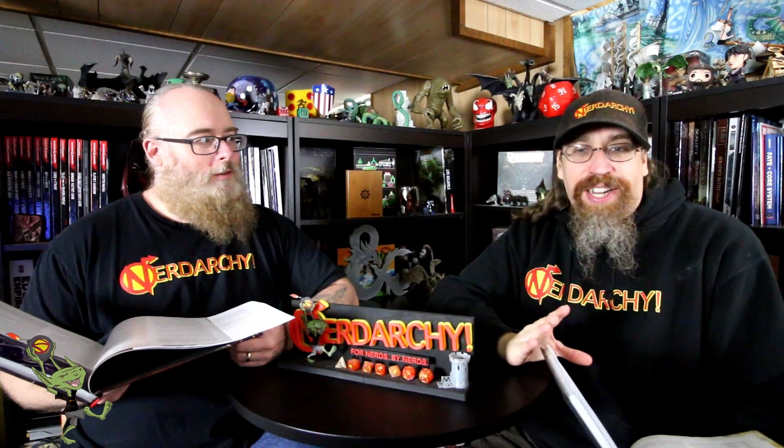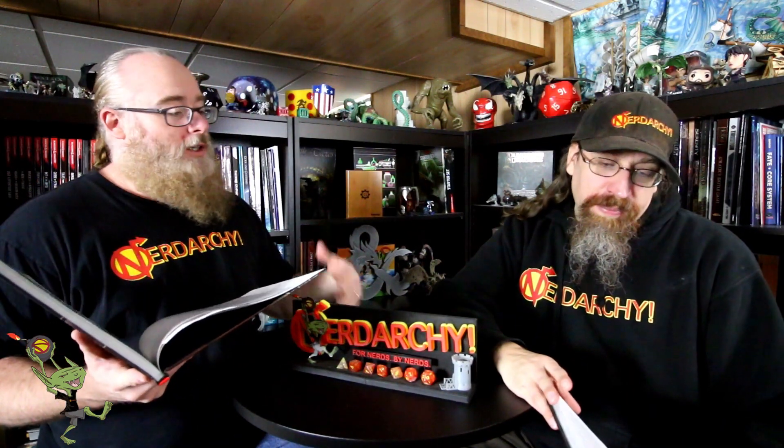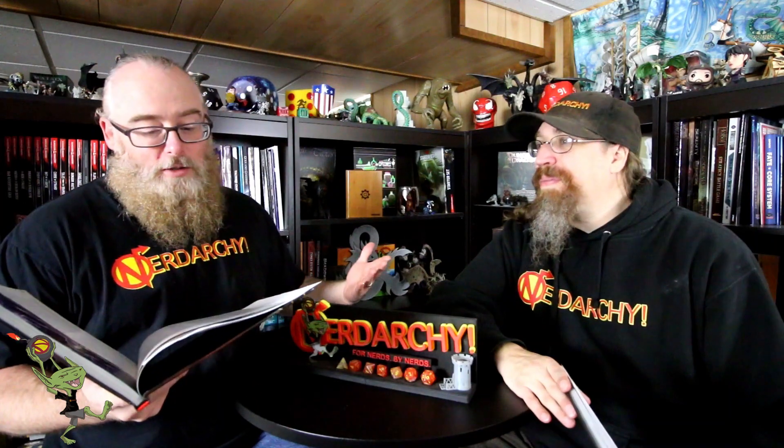At 10th level, you gain the ability to consult with your ancestral spirits. You cast Augury or Clairvoyance without using a spell slot or material components. Rather than creating a spherical sensor, Clairvoyance invisibly summons one of your ancestral spirits to the chosen location. Wisdom is your spellcasting ability for these spells. After you cast either one, you can't use it again until you finish a short or long rest. This ability is fantastic — it's solely a roleplay and quest management facility, with no combat orientation, but the ability to actually consult your ancestors is awesome. There's also reconnaissance potential with Clairvoyance, and Augury for making decisions.